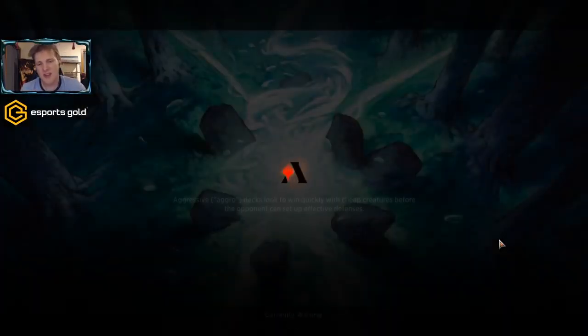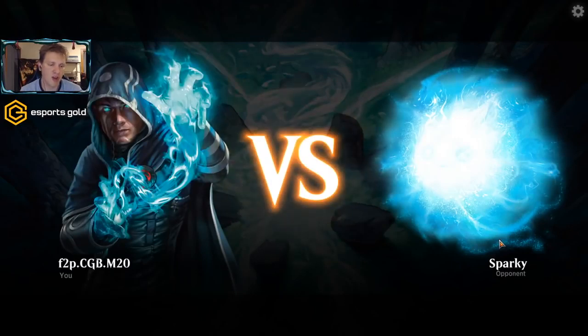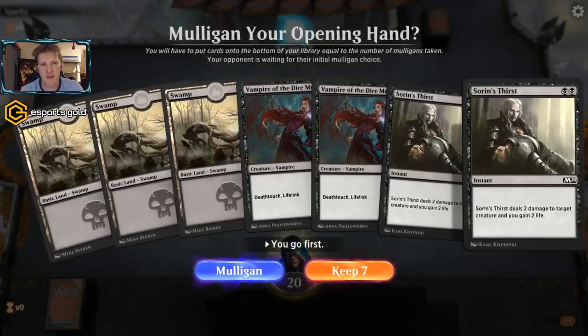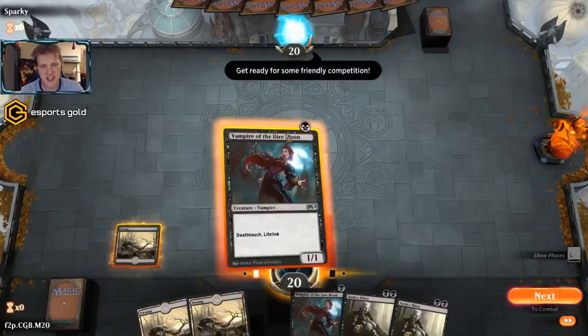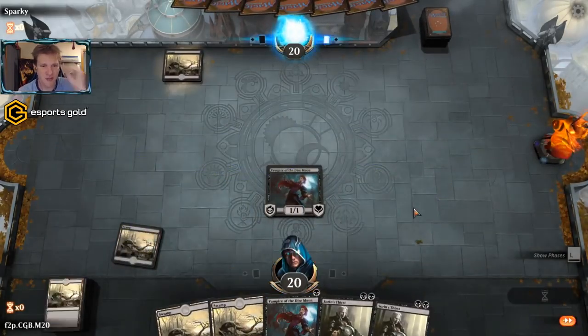The deck shows red only because of the Bedeck/Bedazzle card, which I don't use the other effect from. I could run a guild gate or one of the red-black lands to use it, but I don't know if that's worth the enter-the-battlefield-tapped effect. One of those lands enters the battlefield and you gain a life, which can trigger our life gain cards. Small synergies — small synergies are sometimes all you get in free-to-play.